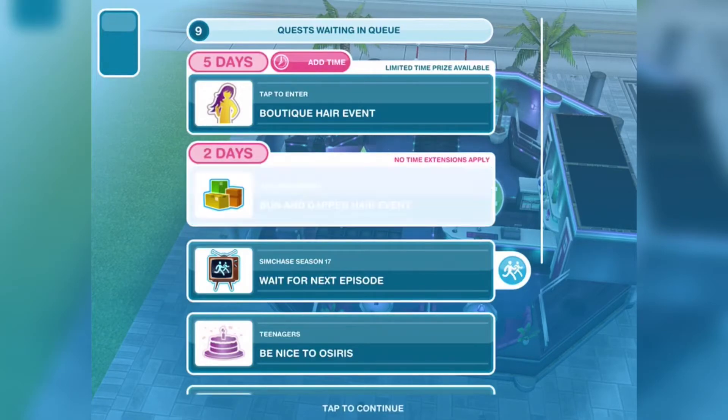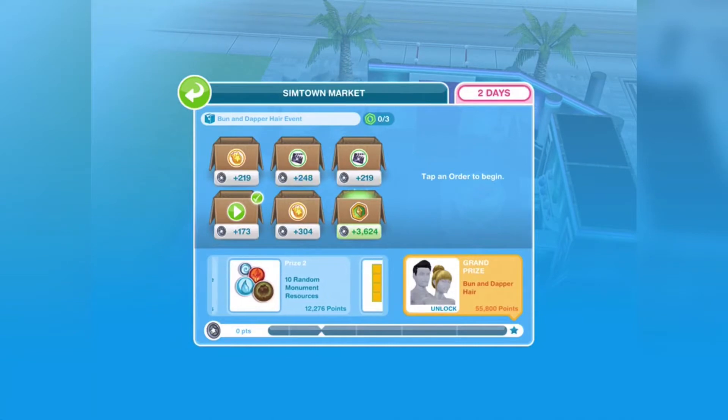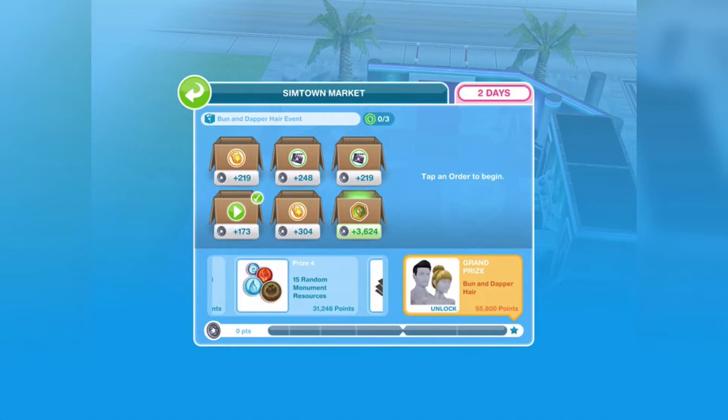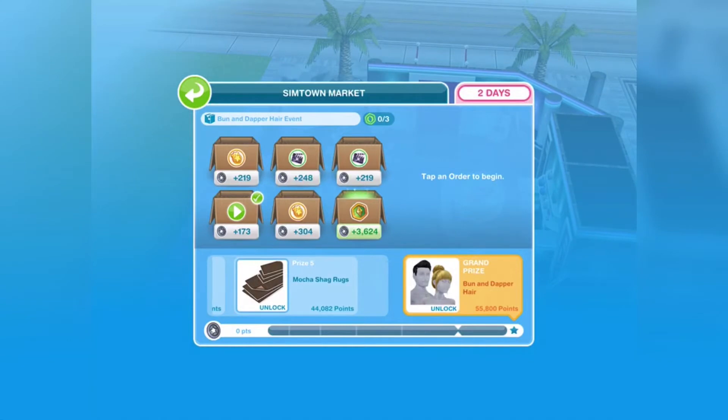There's the SimTown Market event. Prize one is a gingerbread fridge, prize two is 10 random monument resources which is really good, and prize three is four times one choco frosted rug, and then 15 random monument resources, and then more mocha shag rugs.